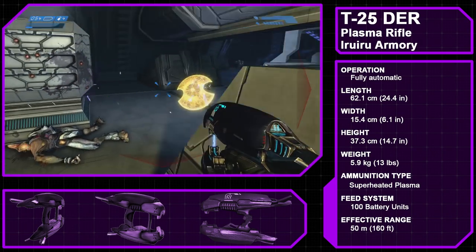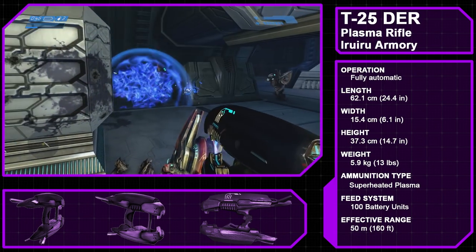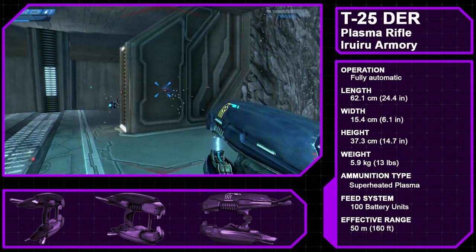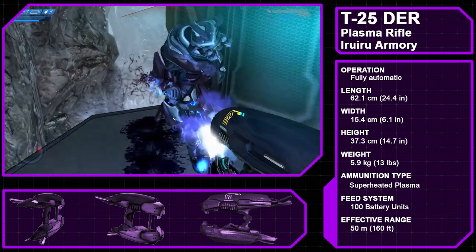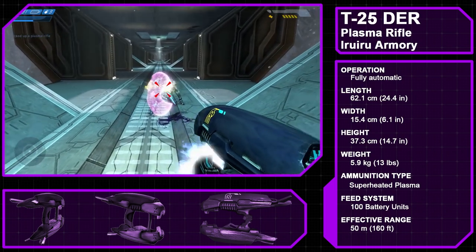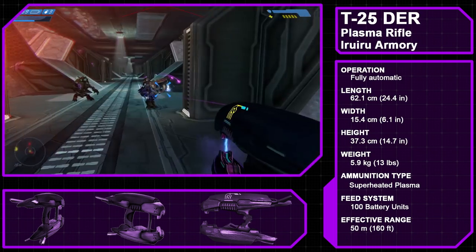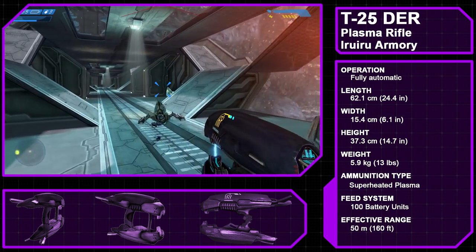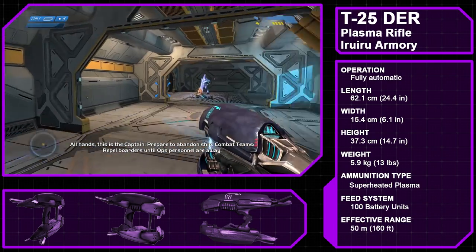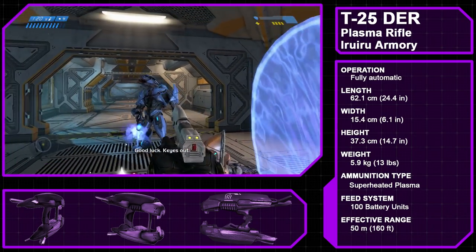The rifle is primarily comprised of two plasma generators placed atop one another. As each generator has a fairly slow rate of fire on its own, the two generators fire in a staggered pattern for an overall faster rate of fire. This fairly efficient design results in a lot of waste heat, meaning the weapon is often prone to overheating. In-universe, the batteries for any Covenant weapon can be recharged or swapped out, not unlike a magazine in a standard human weapon. Interestingly, the Halo CE Plasma Rifle has a unique stun ability that slows the movement of its enemies, making it very effective when paired with the pistol or for moving in to secure a melee kill.